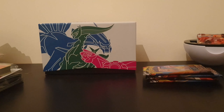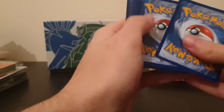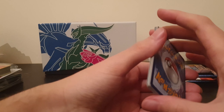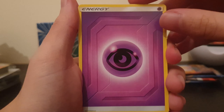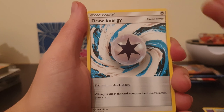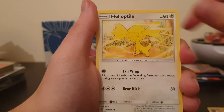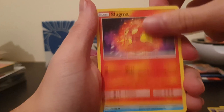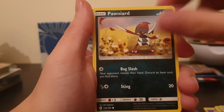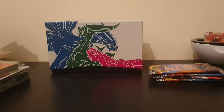We've got five more packs to go. Let's hope we can get something good. Please give me something good. I want more of those full art secret rare Pokemon with the trainers, because they are so nice. It's got Energy, Herdia, Sealeo, Draw Energy - that's the secret rare we got in the second booster box opening, which is not great - but at least we've got Whirlipede, Pawniard, Slurpuff, and Alolan Sandslash as the final card. Not great.